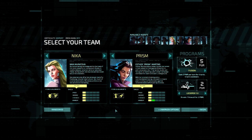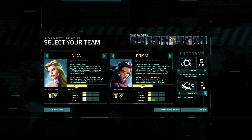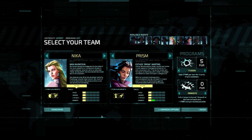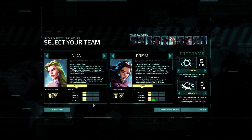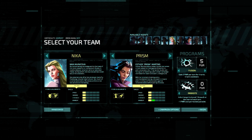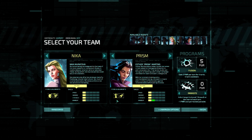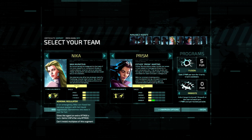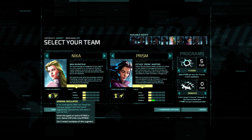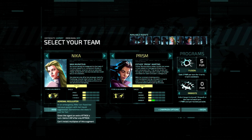Esther is one of our newest recruits and shows great promise — she's certainly motivated to get back at the corps after the smear job they did on her. You can eventually use Central and Monster himself, but we're going to be taking Nika and Prism. Nika is a total badass. Her augment is the Adrenal Regulator — it gives the agent an extra attack, so that's two attacks per turn, and she gains three AP after any attack, ranged or melee.